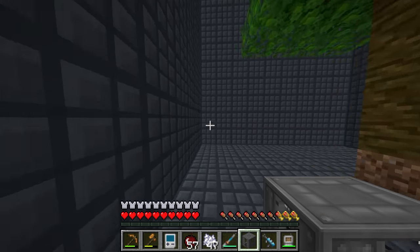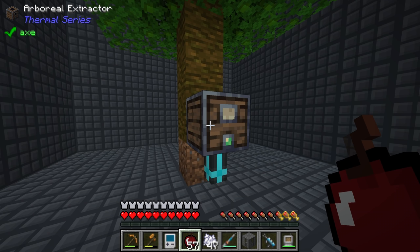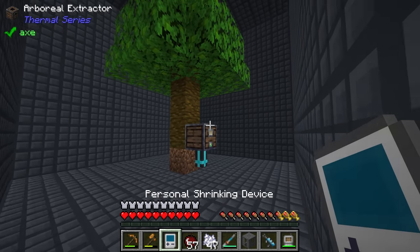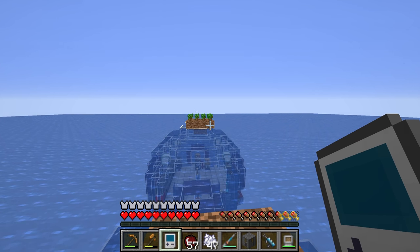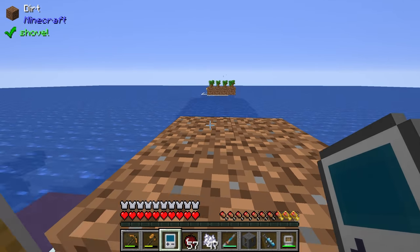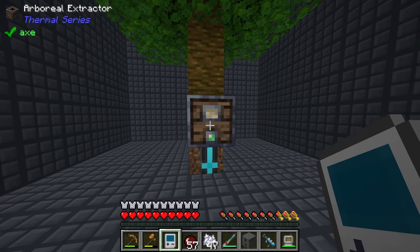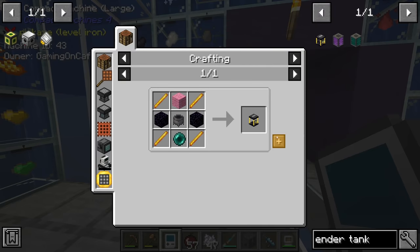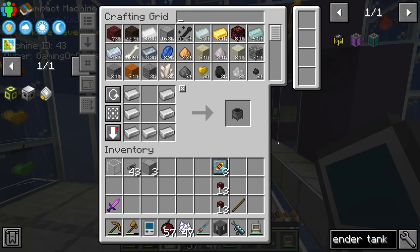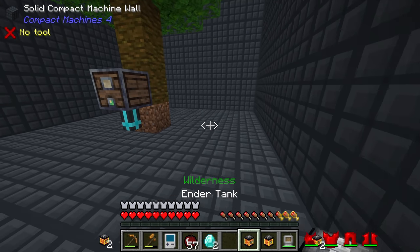I took a detour here: I tore down my jungle tree and latex processing system that we previously had above the surface. We used to have a jungle tree by our Twilight Forest portal, but I tore it down when I cleared the surface. So I've made yet another compact machine containing a jungle tree with an arboreal extractor. The plan is to use the ender tank from the Ender Storage mod, which is essentially an ender chest that transfers fluids.